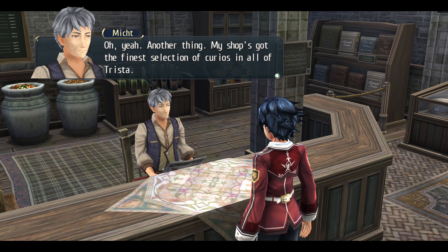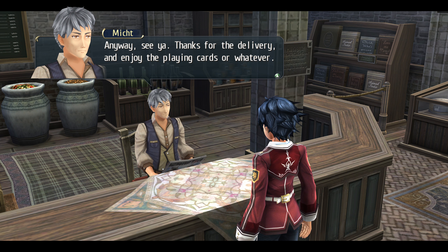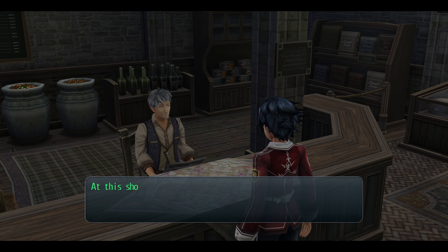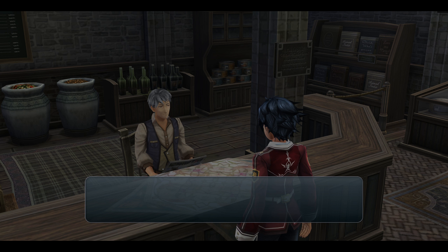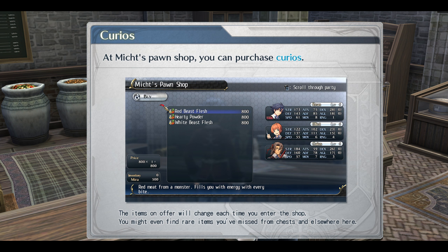'My shop's got the finest selection of curios in all of Trista. If you don't see anything you like, come back later — I change the goods sometimes.' When? 'When I feel like it. Anyway, see ya — thanks for the delivery.' Now: purchase curios. This shop lets you exchange certain items for rare and higher quality ones. Also buy some items you might have missed in previous chapters as curios. As for that card game Mitch gave me — you'll be able to play that later in the game. Items will be changed each time you enter a shop — you might even find rare items you missed in Crossbell elsewhere.